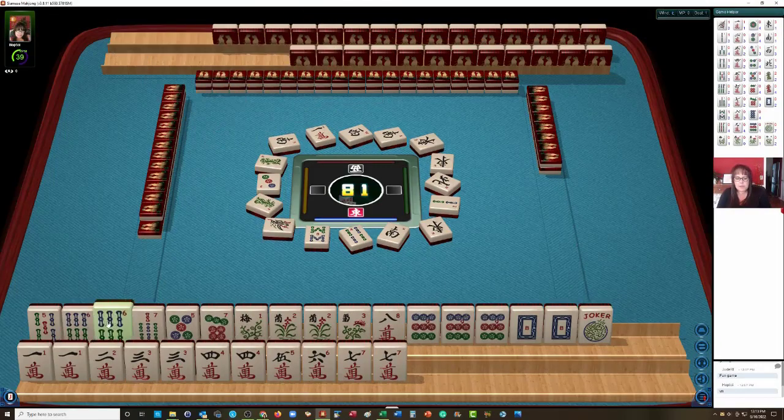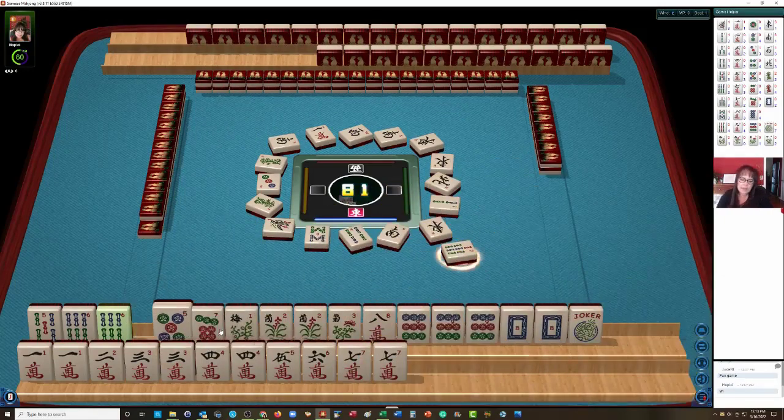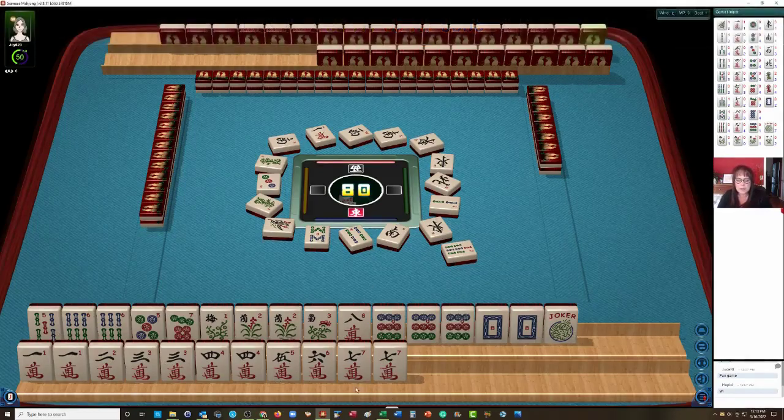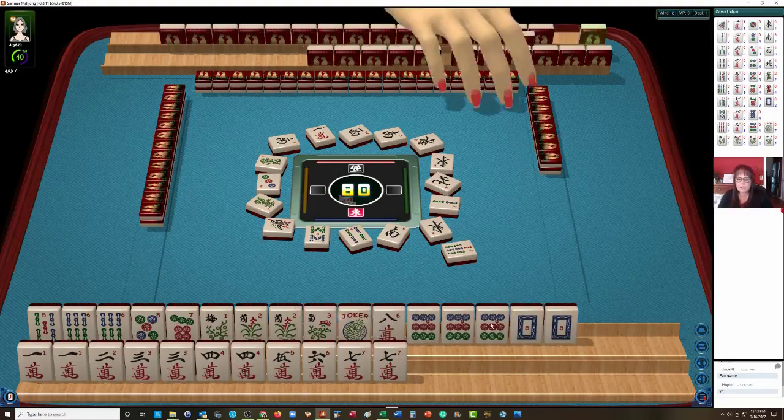We have a 6 Bam pair there. Let's discard the 7 Bam. I do see that we have 5, 7 — 5, 5, 7 crack, 5, 7 Bam, 9. But the 5s are very weak, and I'd rather try for this pair hand down here if possible. Maybe we can use this Joker for the 8. We could Pung the flowers — we need help with that 8. I think that's what I would do on top.